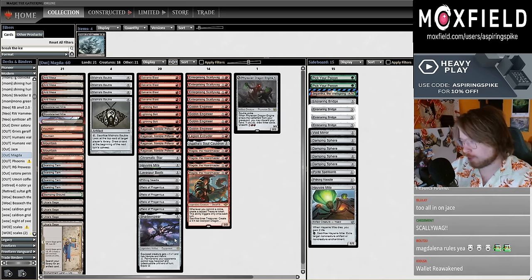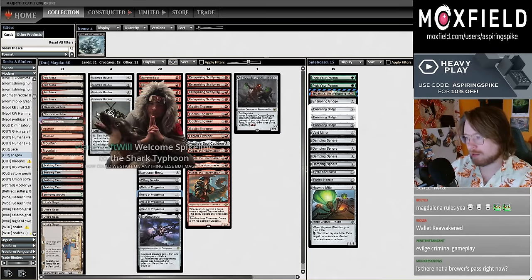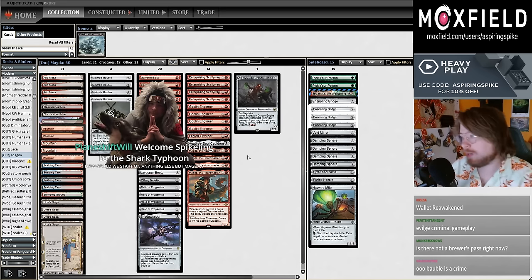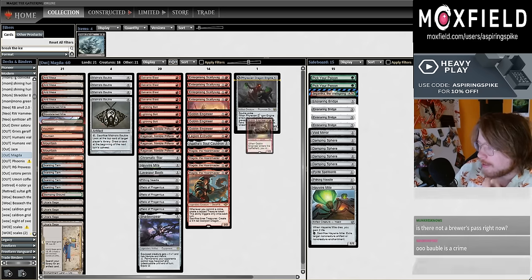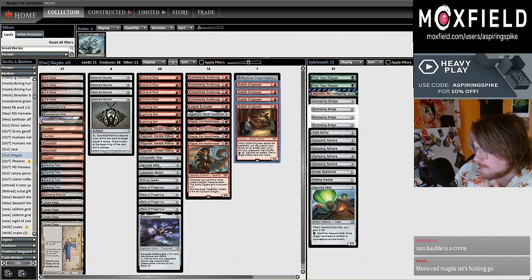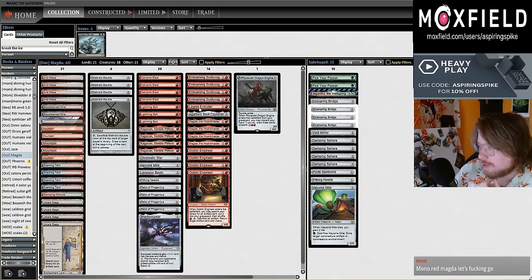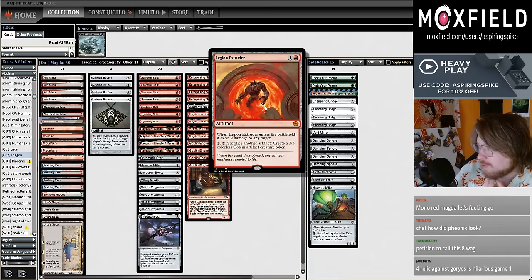You're committing crimes with Mishra's Bauble, seven burn spells, and four Relic of Progenitus. A lot of times I'm hoping to go Relic turn one, Bauble, Magda, commit a crime, commit a crime, and just have two treasures immediately. We also have Enterprising Scallywag and Ragavan for additional treasure generation, plus Goblin Engineer as a value card, and one copy of Legion Extruder as an engineer target.